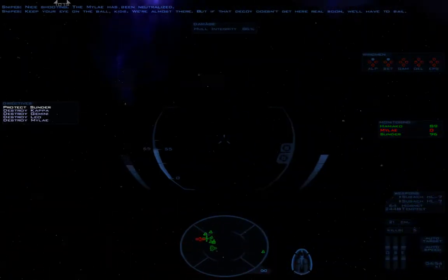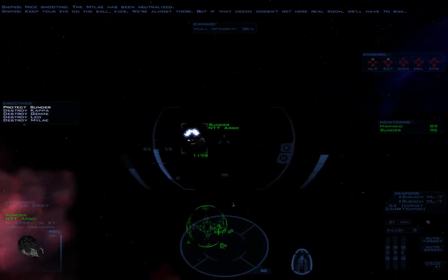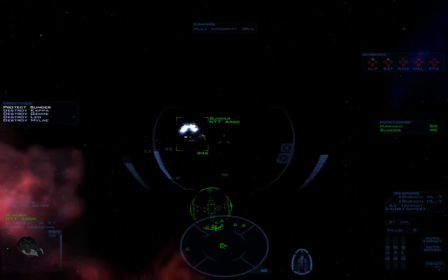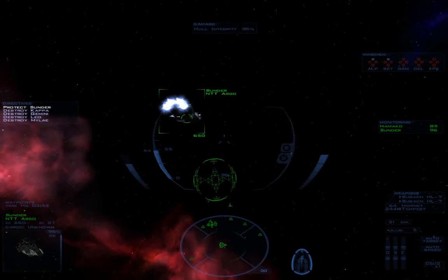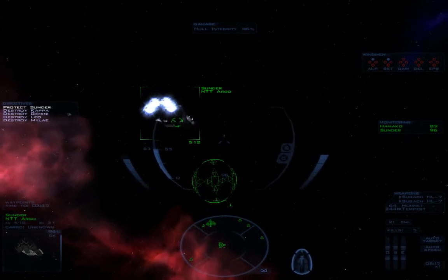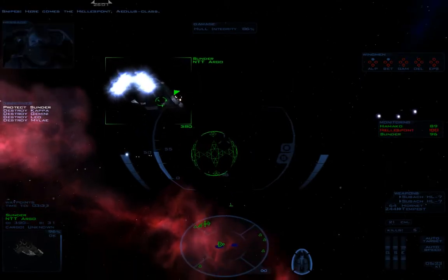Snipes is by far the most awesome character in this game — I won't say the entire series, because I do kind of miss Jaeger now and then. If that made no sense, you have to see my Free Space 1 LP. But Snipes is freaking awesome. It helps that his friends all fly the Erinyes class. We have about 3 minutes 30 seconds left. Here comes the Hellespont, Aeolus class.